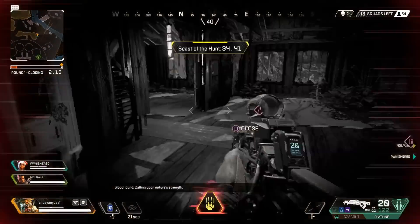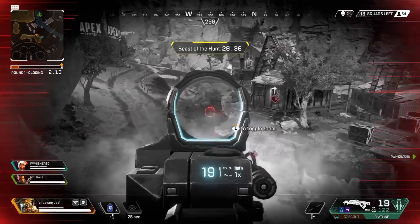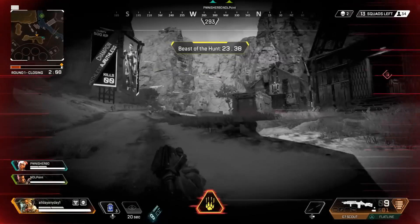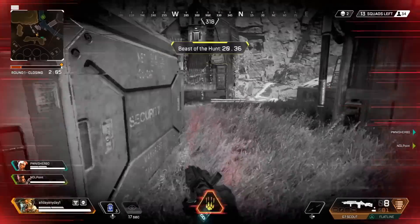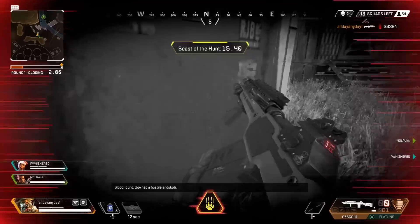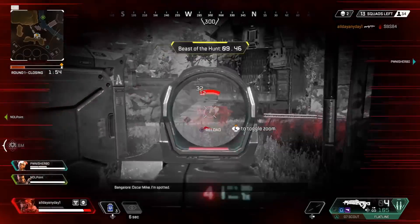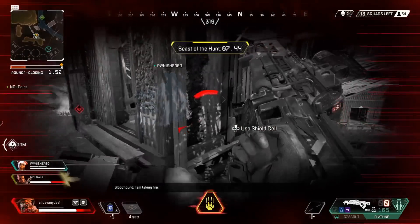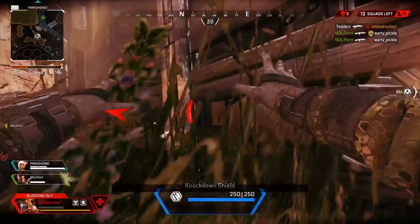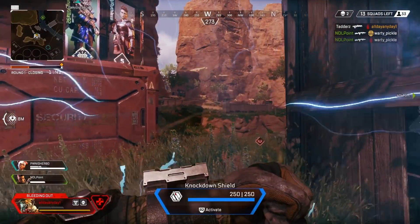Now let's go a little more in depth with the ultimate. The ultimate works a little bit like the tactical, but instead it's more in real time. With the tactical, it only allows you to see the previous spot. But with the ultimate, you can see them exactly where they're at, as well as if they're bleeding out, wherever they broke their armor, whenever they opened a door, or their footprints — you will see all of that in real time. It would also be useful to have a mic on with other players so you can tell them where enemies are at, where they're hiding, and what door they've opened.